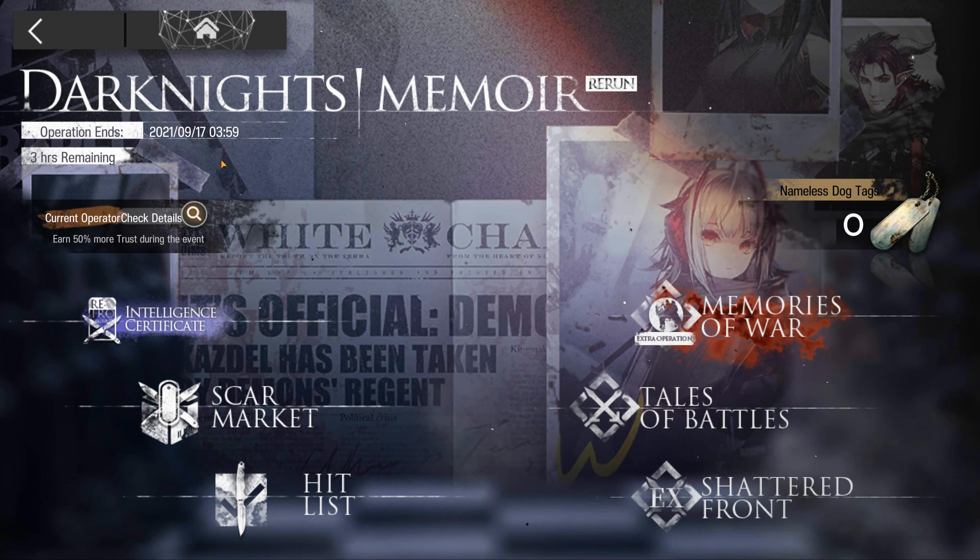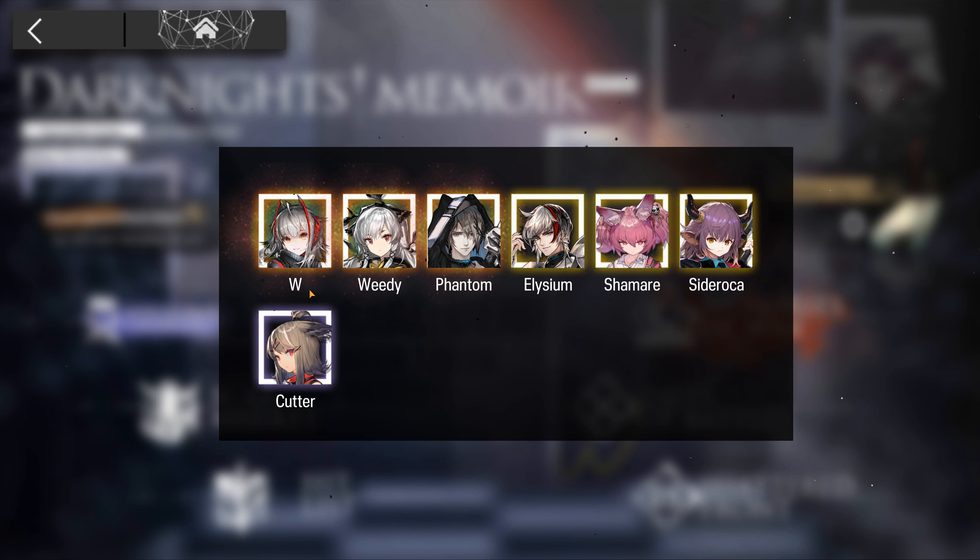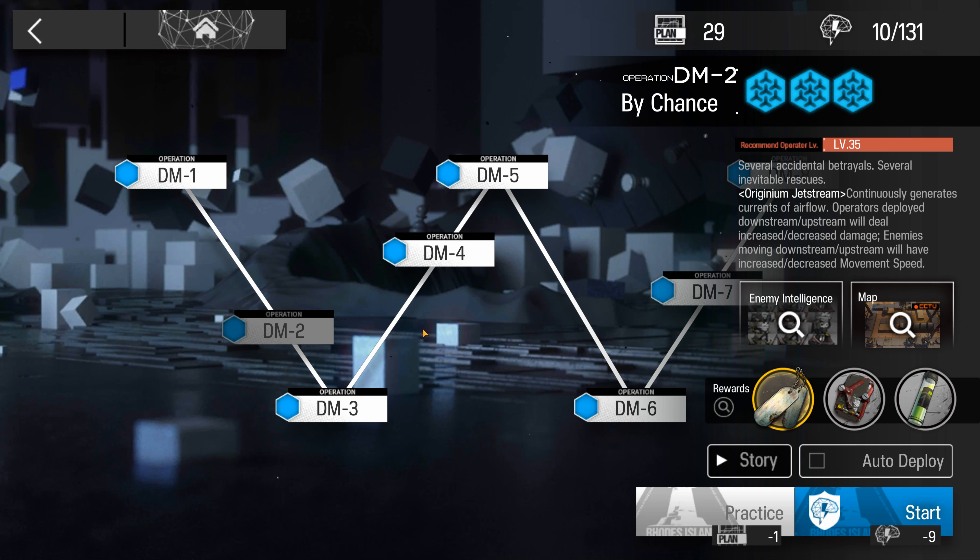Dark Knight's Memoir has done a rerun of its event and I would like to look at the gameplay mechanics that were introduced in this event. A side mention: it seems that both W and Weedy's banner characters, as well as Phantom's characters, got increased trust in this event instead of just Phantom. Looking at the gameplay mechanics of this event, there are two major ones I would like to cover.